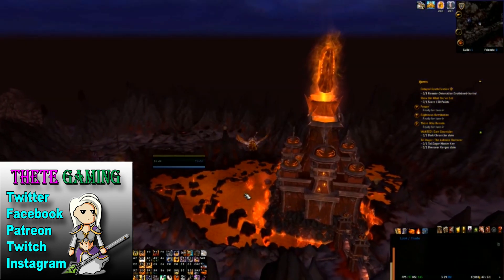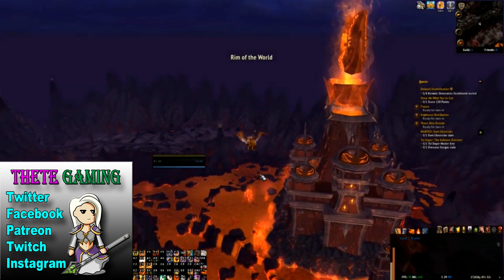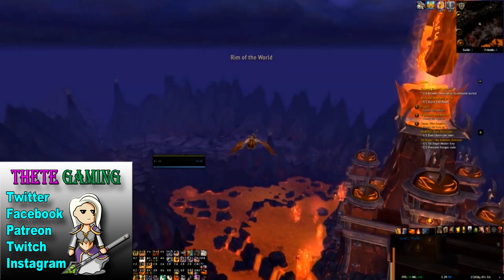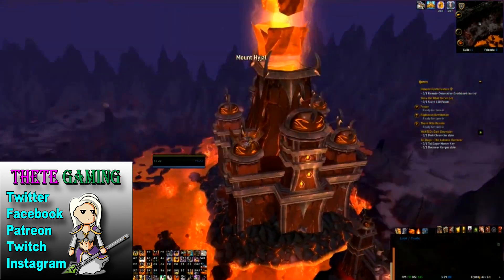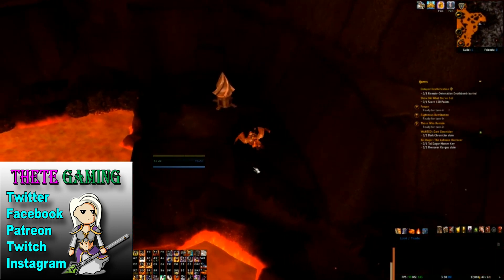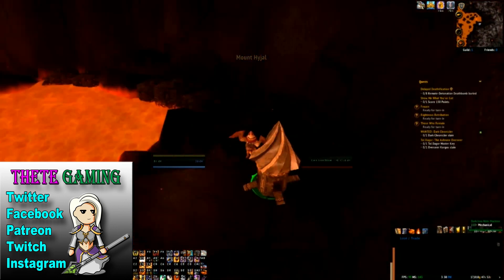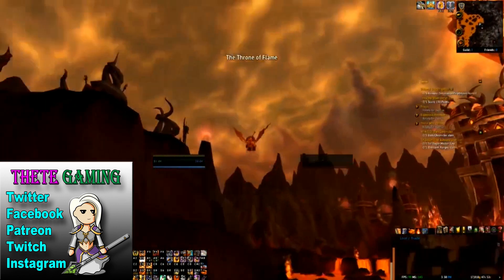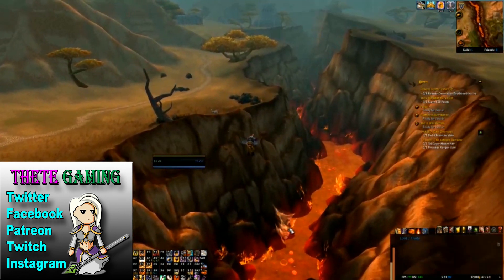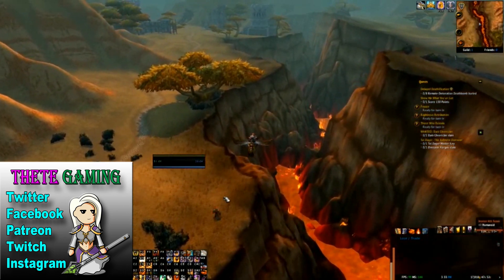Approaching from this direction, the Mole Machine itself is not close to the entrance, but it is in sight of it on the ground near the rocks on the far side. Just head over towards the lava edge — you can see the little green label flashing up before you actually see the Mole Machine. The next place we're heading to is the Barrens, and in the rift between the north and south Barrens, head over to the Alliance Fort near the north of the South Barrens.